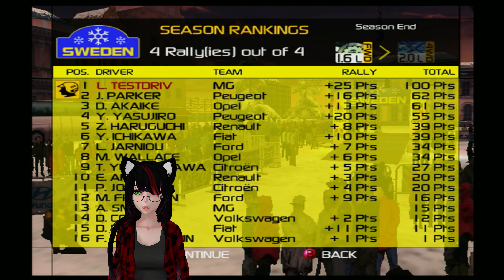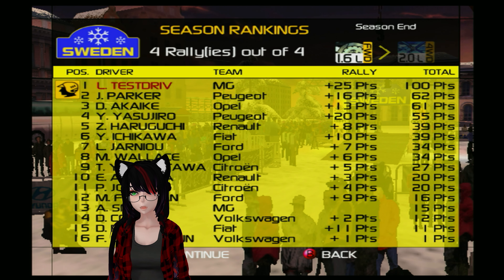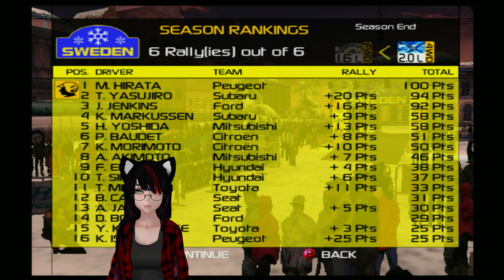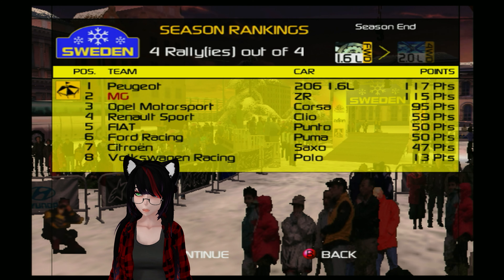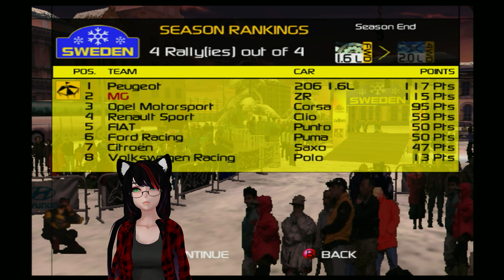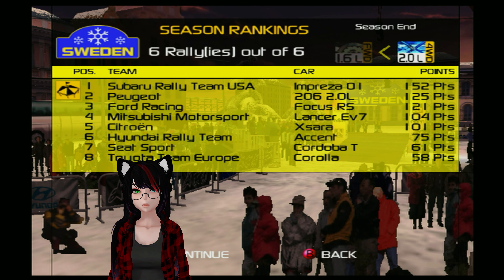Helen is still in 13th, thankfully — didn't actually go down any positions, which is nice. A Fiat got 11 points surprisingly, and one Volkswagen got one point. The person who was in last in points won the last rally in the 2.0s — that's hilarious, 25 points and they're in 16th place, last place! That's actually pretty funny, but they were tied with last. Goddammit Alan, if you would have just survived through Sweden we would have been in first. But Peugeot takes the win overall, and Subaru takes the victory for the 2.0s overall for the first season.